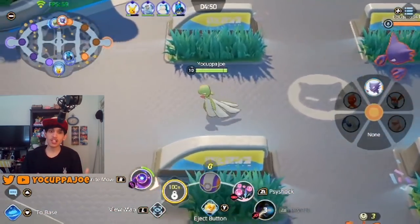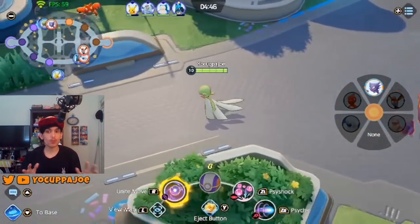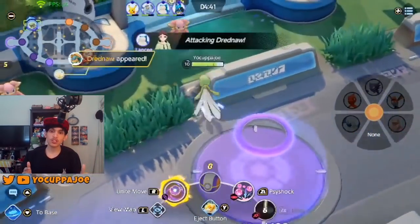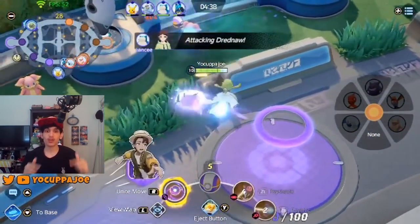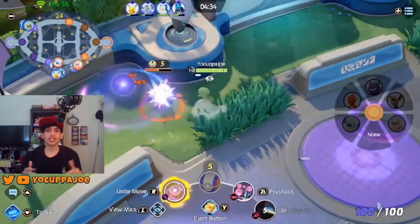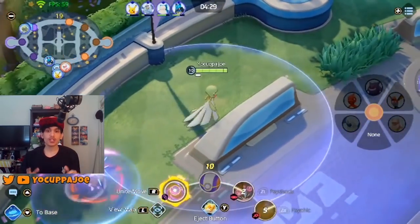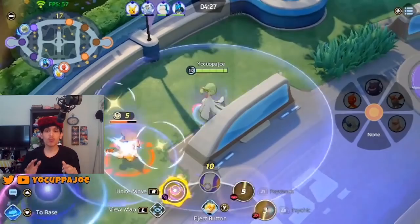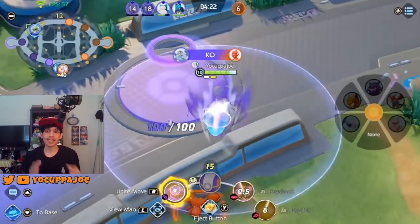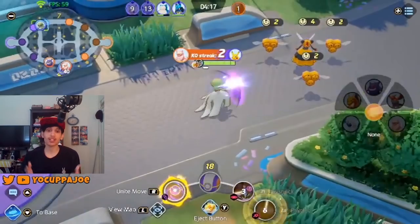When Gardevoir uses Psyshock or Future Sight on you, that's your cue to use whatever movement tool you have available to either get away from the AoE or get closer to Gardevoir and knock her out before the next round of damage comes. Psyshock is great for dealing maximum damage to opponents and wild Pokemon. Future Sight is one of the best single bursts of damage in the game, letting you deal with highly mobile characters like Gengar or Cinderace who might otherwise dodge a lot of Psyshock's damage.